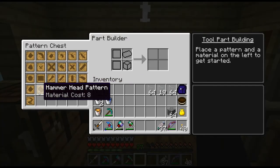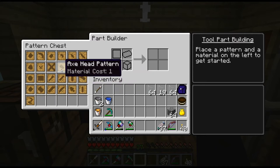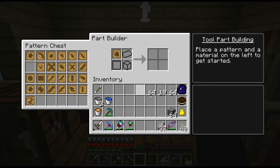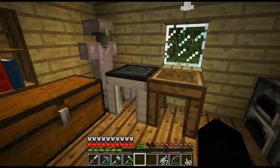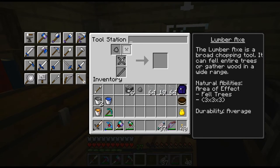An axe which I can chop trees down with. I don't want the regular axe head — I want the broad axe head. Let me just go and check what we need to build that. The broad axe needs a plate, a tough binding, and I'm guessing a tough tool rod.